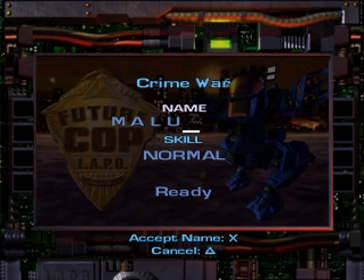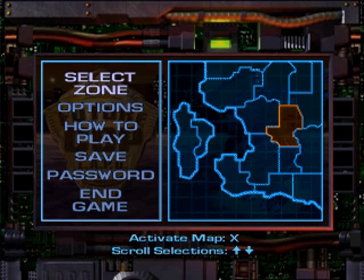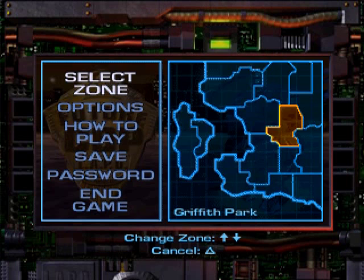I will put underscores after my name — I'm just that important, I require underscores. I also forgot I went through the entire lowercase alphabet first. There we go, here's my name. I'm going to stick on normal because while I can beat the game on difficult, it is exactly what it says it is, and there are some really nasty levels towards the end. Our first mission — our first case, if you will — Griffith Park. Let's go there.